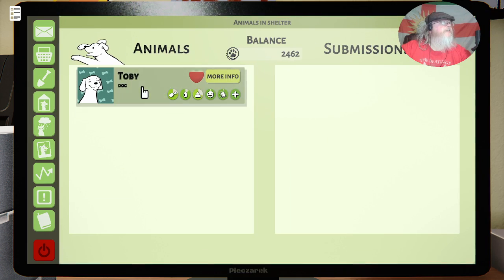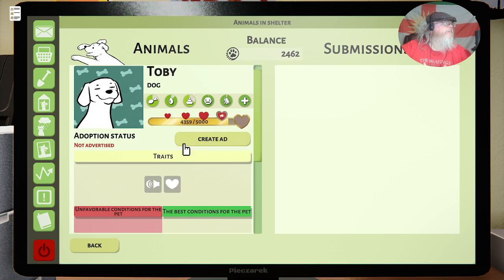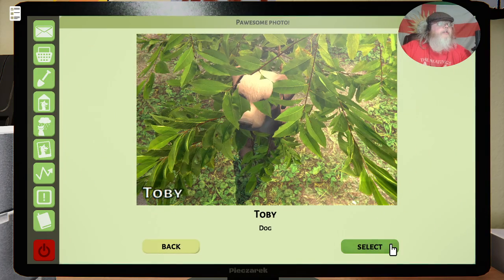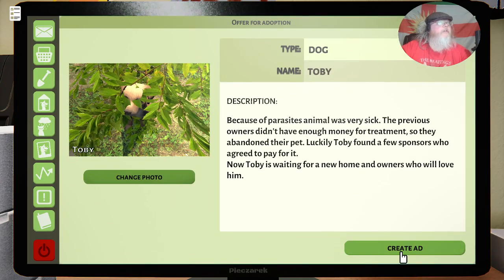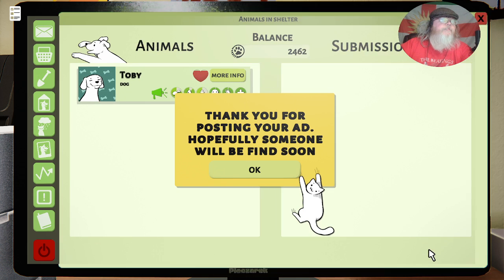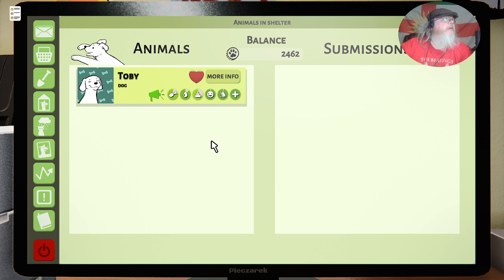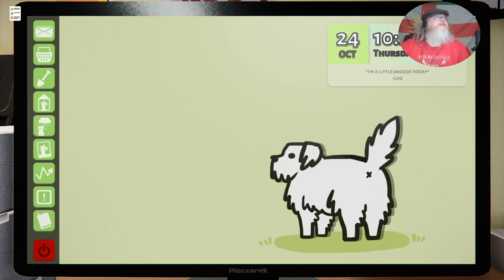Animals in shelter. More info, create ad, upload. Because the parasite animal was sick, previous owners didn't have enough money for treatment so they abandoned their pet. Luckily Toby found new sponsors who agreed to pay for it — now Toby is waiting for a new home. And we're waiting for submissions.